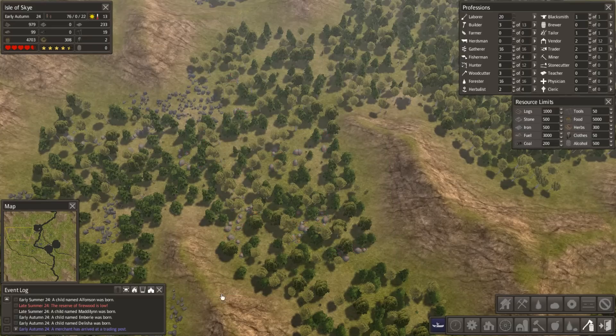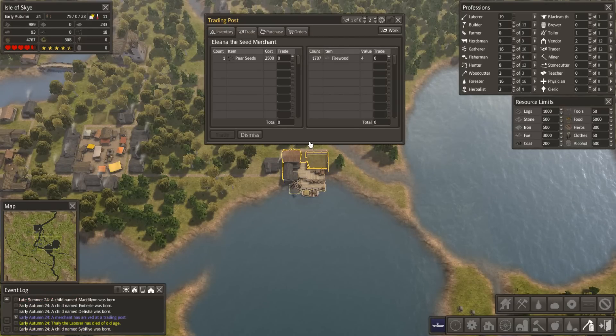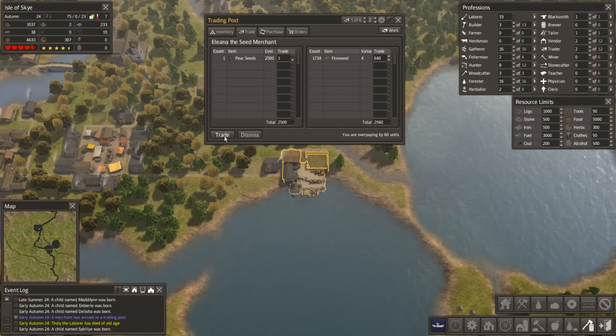Excellent - I love that you can click on this and go to the location. This guy has thought of everything in this game. Pear seeds - yeah, we'll have the pear seeds, I like the pear seeds. One more bump - trade, excellent!